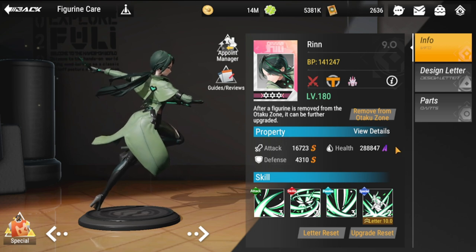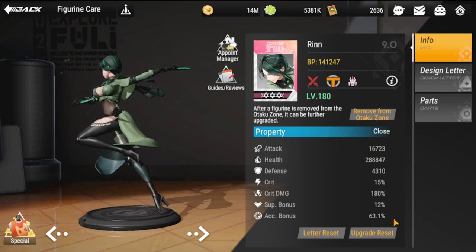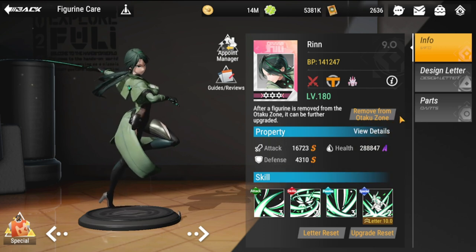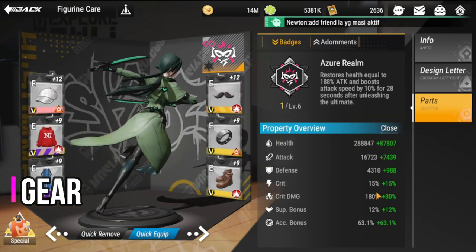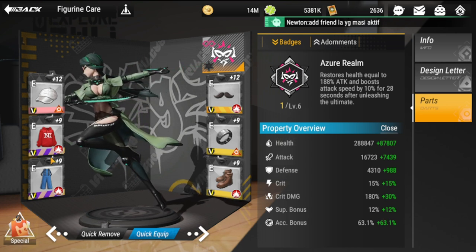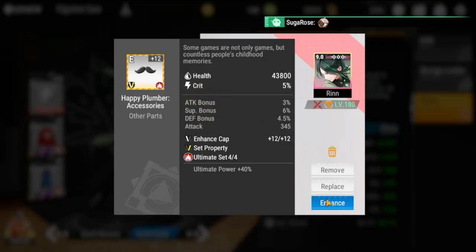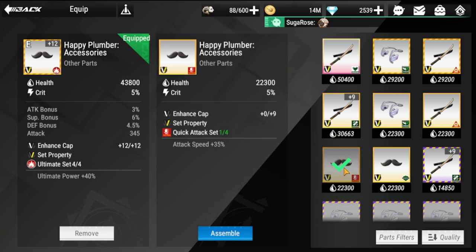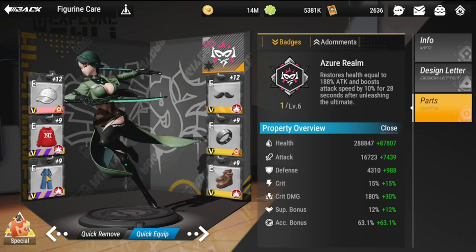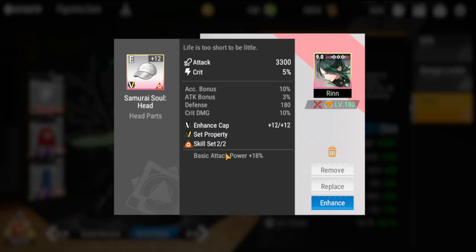For her strengths and weaknesses, try to get her health up to S rating and also improve her accuracy bonus, which she needs for her passive skill. Looking at her parts and bonuses: I went with the Ultimate Power set. You could replace it with the Quick Attack set if you want to boost basic attacks, but I'm prioritizing her ultimate, so I chose Ultimate Power.